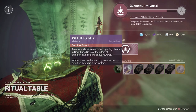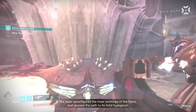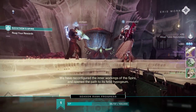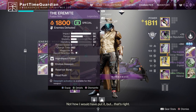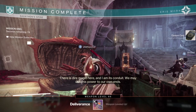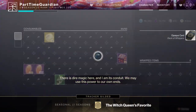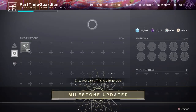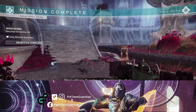There are also Witch Keys that you can get while playing activities throughout the system, and you can also get them off the upgrade path for the Ritual Table. These allow you to get additional loot. One of the things with all these activities is they drop a ton of loot — not only that, but they also drop offerings, which you can take back to the Altar of Summoning and continuously try to get new rewards. It's very similar to what you'd see within the Blind Well in the Dreaming City.